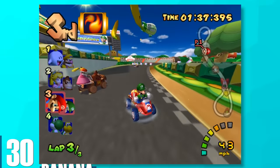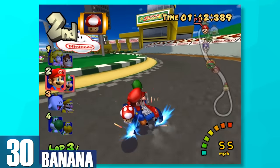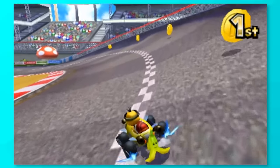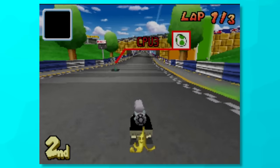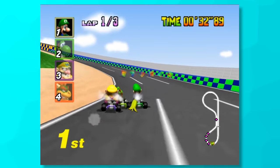30, Banana. Here's where you may disagree with this list. The classic banana is simply a mediocre item in comparison to the others. The way that bananas affect you really depends on the game, since some of them slow you down a lot and others not so much. They're useful for defending yourself, of course, but really there's so many better options for defense.